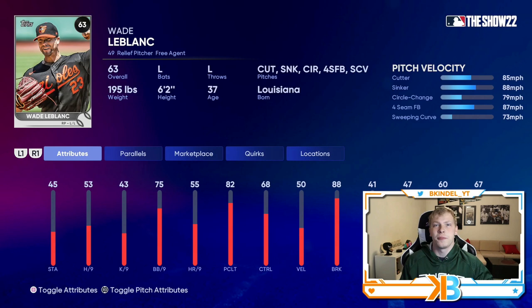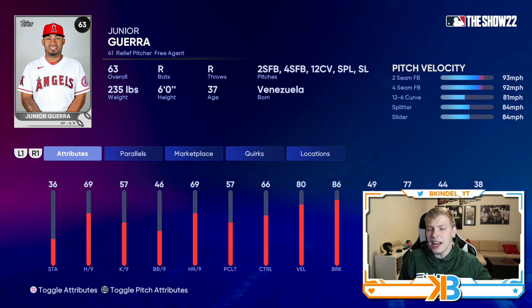Junior Guerra has a very nice rating of 69 hits per nine and 69 home runs per nine. It's perfect that those are Junior Guerra's stats. He's got a two-seam fastball, four-seam fastball, 12-6 curve, splitter, and a slider. 80 velo, 86 break — he's pretty solid there. Kind of like Quackenbush, he's just a solid middle relief option.